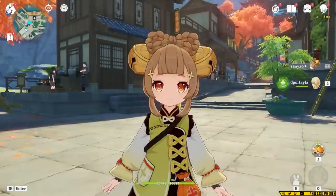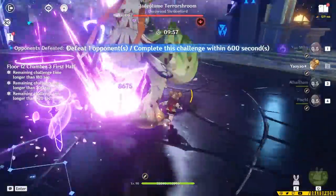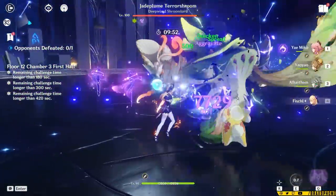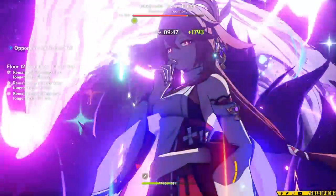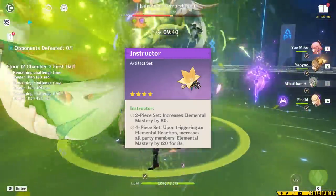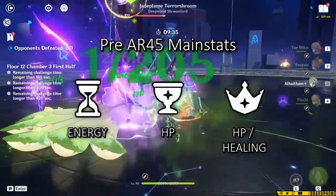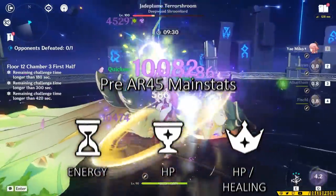When you're looking at artifacts for Yao Yao, you actually have quite a few options. Before AR-45, you shouldn't waste resources farming anything, because you're going to end up replacing all those artifacts later. If you're just looking for something to use on Yao Yao at the moment, you can give her anything with Energy Recharge or HP percent. Instructors can be a really good 4-piece set for her just before you get to endgame, and you should have a bunch of pieces just by playing. The main thing you need is an Energy Recharge Sands, HP Goblet, and an HP or Healing Bonus Circlet.